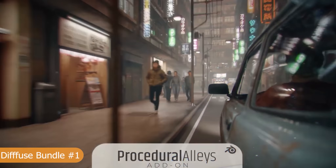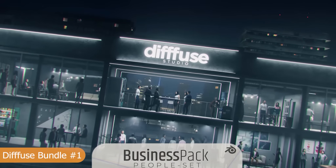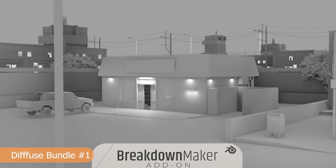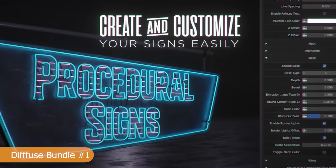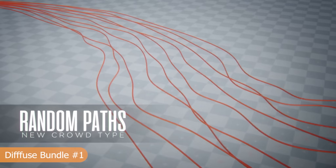And now a bundle I really love — the Diffuse Bundle. It brings together several powerful add-ons under one roof: procedural crowds, stadium maker, breakdown tools, and more. It's designed for large-scale cinematic or animation projects where you need to manage tons of moving parts efficiently. Each tool solves a different problem, whether it's populating crowds, building environments, or automating renders. The way they work together makes it a powerhouse for fast, high-quality production.